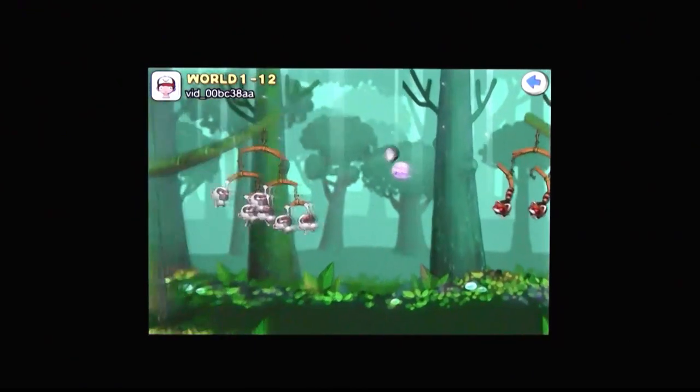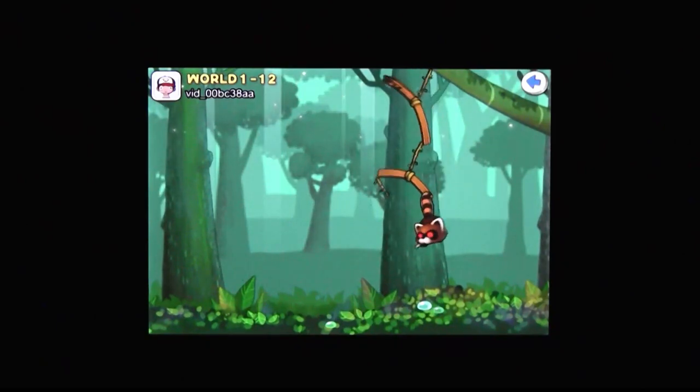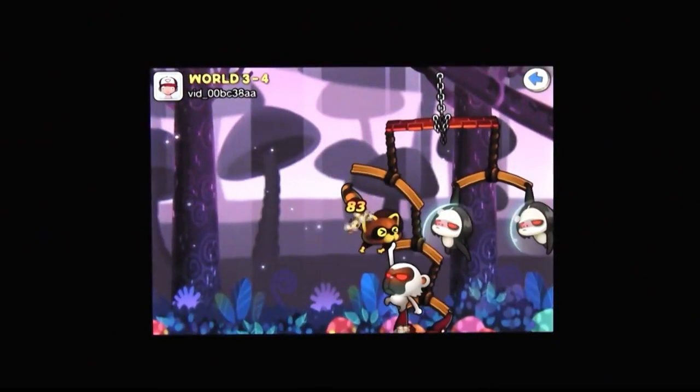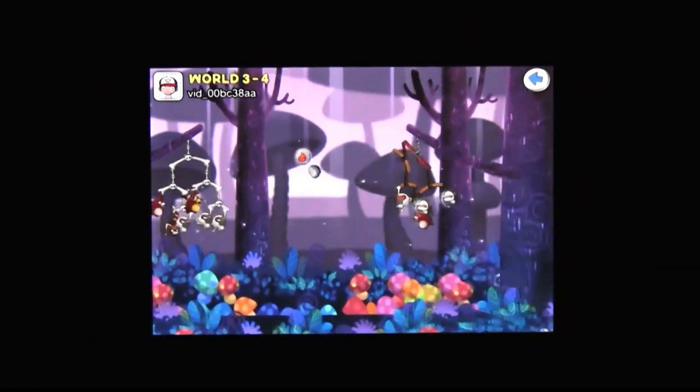Now, whereas you're firing mostly at stationary enemies in Angry Birds, Swingshot is altogether different. Not only are they moving, but they're also firing back, so you have to react as well. And that makes Swingshot play more like a strategic action game than a physics-based puzzler.